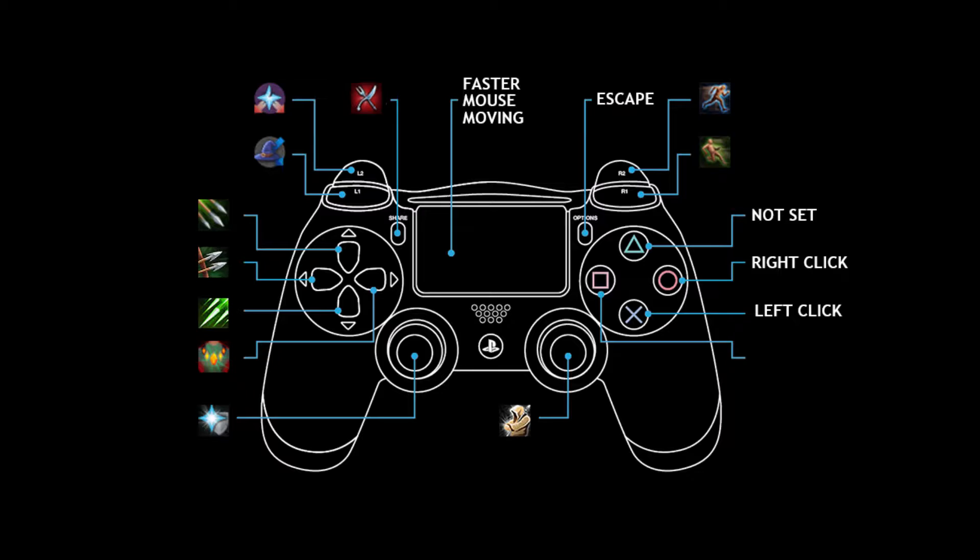I move the mouse with my left analog; clicking the left analog activates devotion. The right stick is for camera movement and clicking it activates anticipation. X is for left click, circle is for right click. Triangle is not set for now — I'm still thinking on what would be the best thing. I'm thinking of fragmentation shot though.